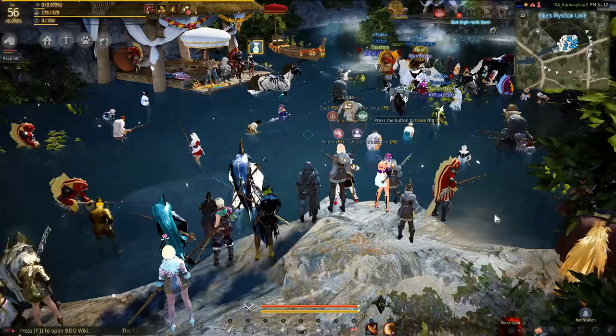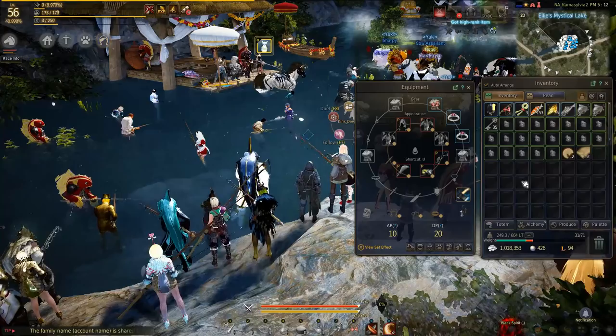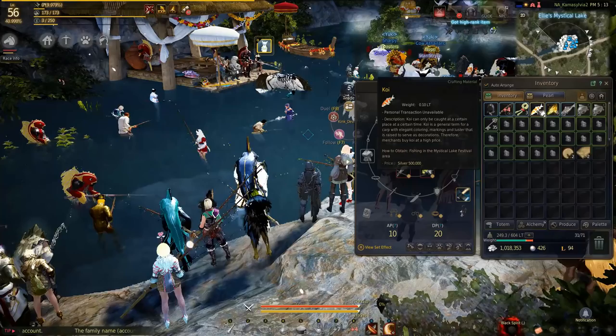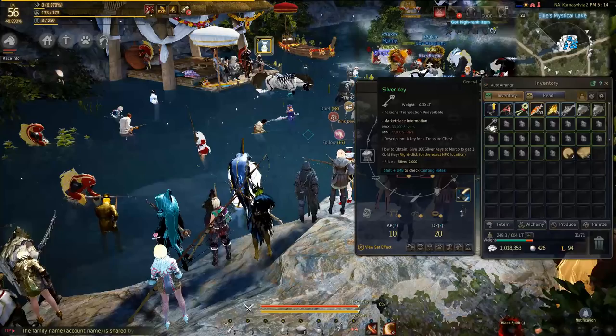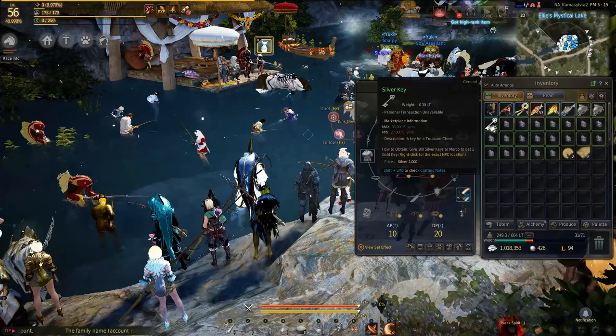So to start off with, the most important thing for fishers is inventory space. You need as much inventory space as possible because each fish you catch — for example cherry salmons and crucian carps — will take up a spot in your inventory. They do not stack, except for the koi which is a special event item. Most normal fish do not stack, neither do ancient relic crystal shards, although silver keys that can also be fished up do stack. So the more inventory space you have, the longer you can spend AFK fishing. If you want to AFK for maximum amounts of time, you'll probably want over 100 inventory slots.